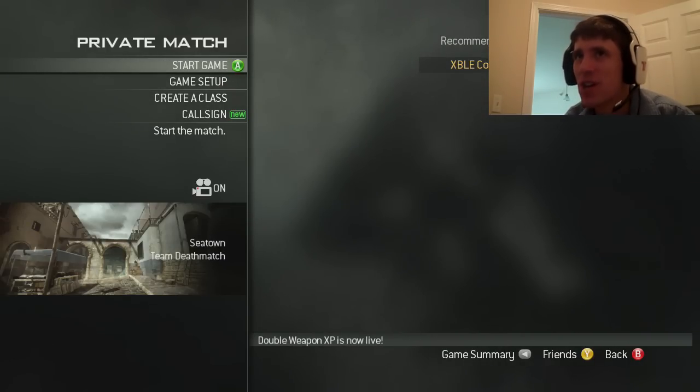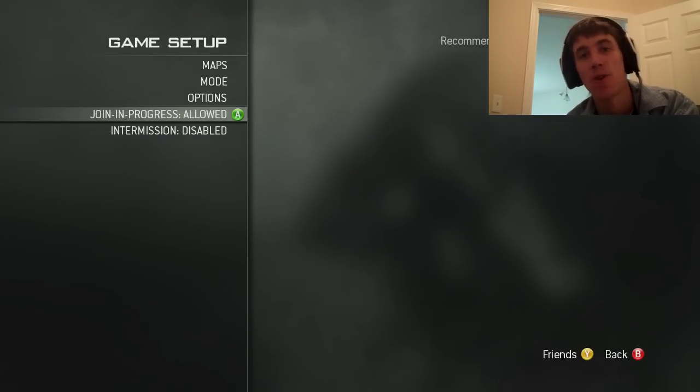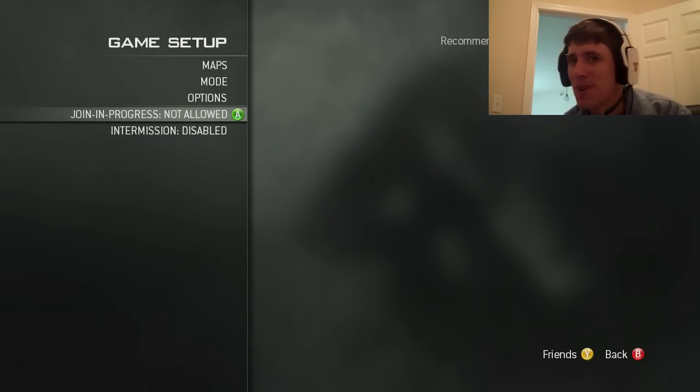First, what you want to do is go into private match. You want to go to game setup. First, you want to make join session in progress not allowed. You don't want your friends jumping in here ruining it for you.